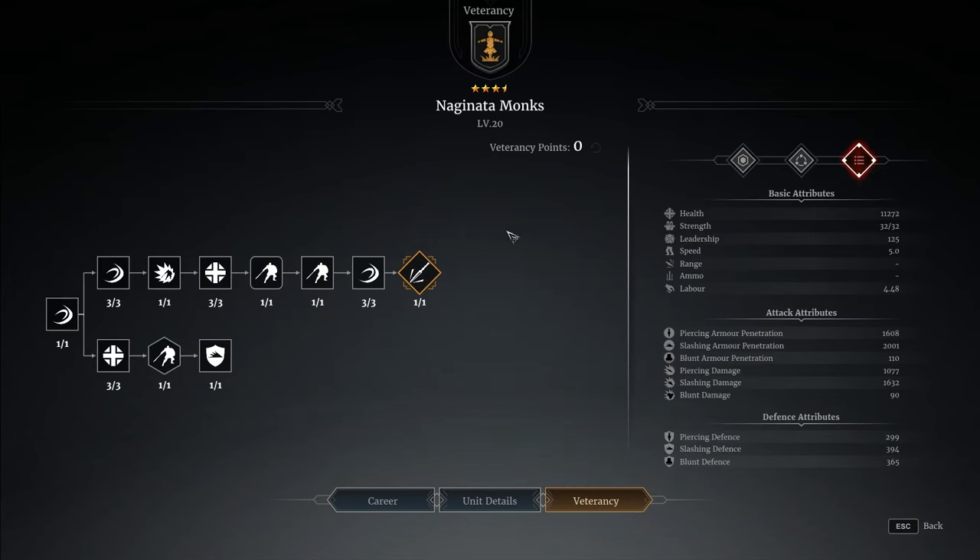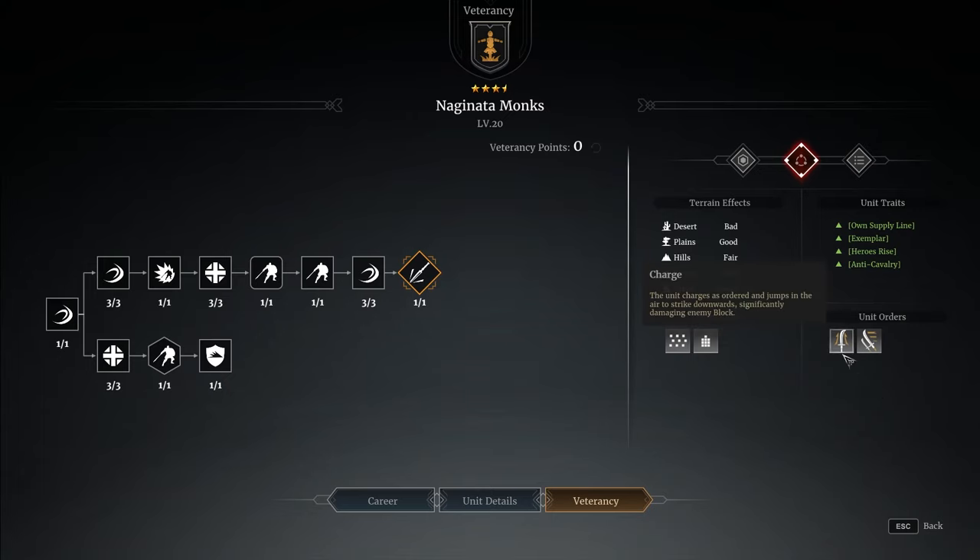They're a tier three, glaive-wielding unit with really high damage. You can see the slashing 2000 AP, which against heroes is pretty much going to overwhelm most people's armor, so they're going to be applying that full 1600 damage. They get two abilities — basically a charge where they run forwards and almost do a flying reaper type effect, similar to how the glaive hero does it. If you get hit by this as a hero by more than one or two of the units, you're pretty much done for. The damage is insane.